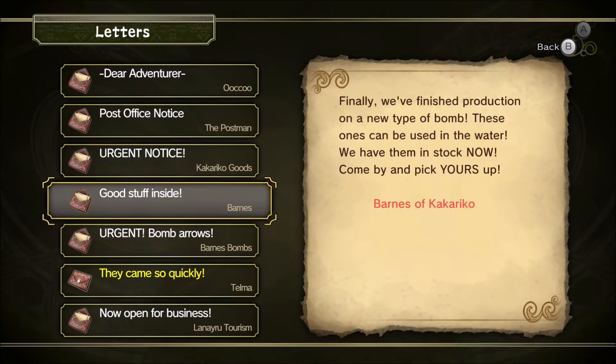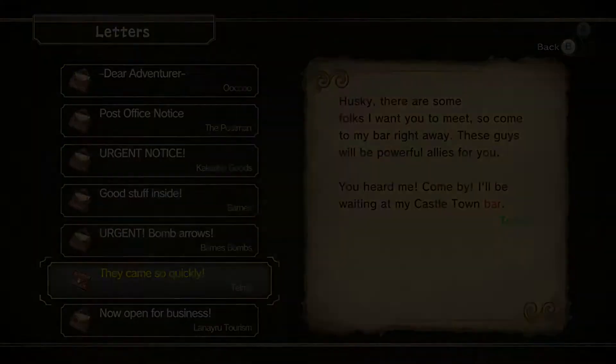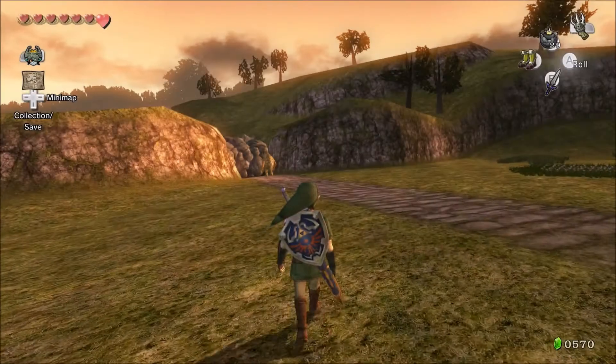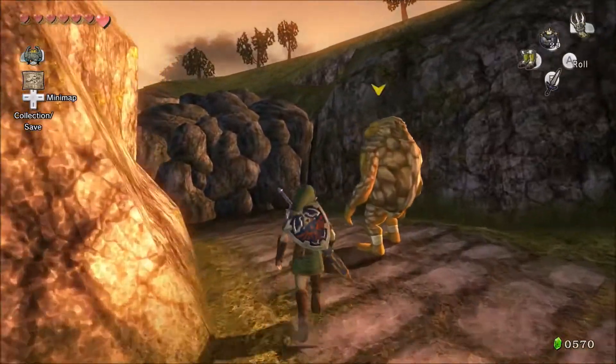The mailman brought us — they came so quickly. 'Husky, there are some folks I want you to meet, so come to my bar right away. These guys will be powerful allies for you. Come by, I'll be waiting at my Castletown bar.' Okay, yeah, we will be wanting to pay a visit to Thelma very soon, but I want to check out this Goron first.